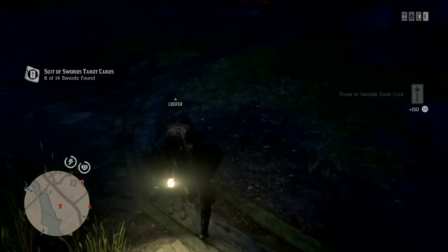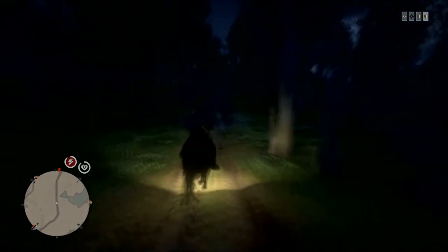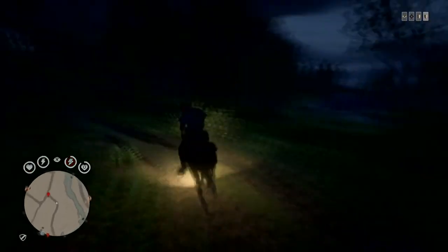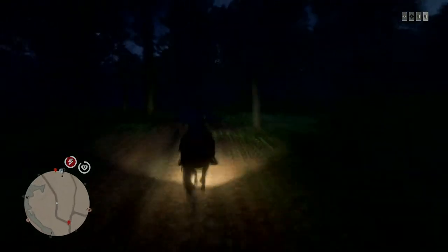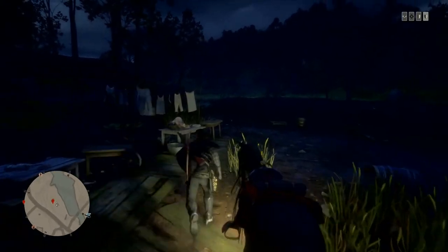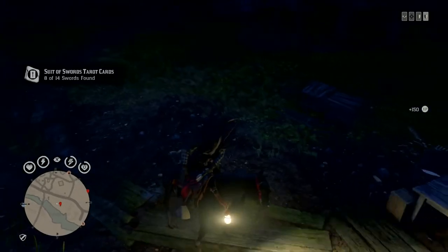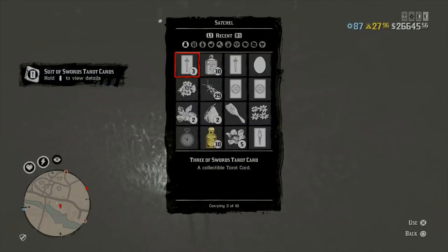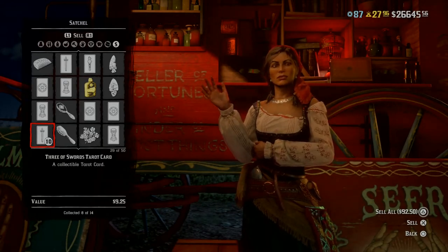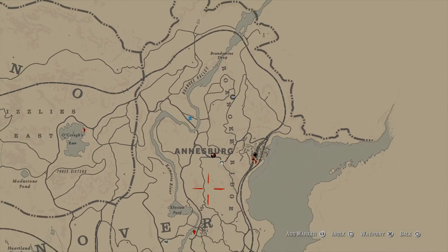I'm gonna do it one more time for you real quick. Now when you arrive again, just pick up the card and bam. You can rinse and repeat. You can hold ten of these cards and you get 150 XP every time you pick up the card. So here I got three cards now. You can only hold ten cards, so once you get all ten you can just go to Madame Nazar and sell them for $92.50. You also get 150 XP per card.